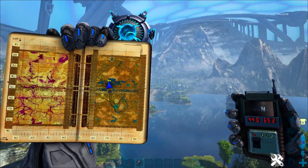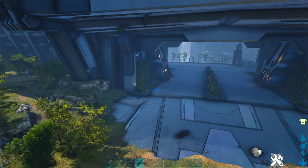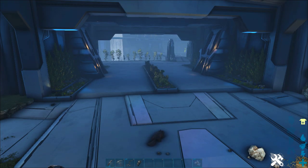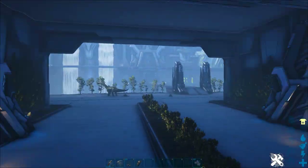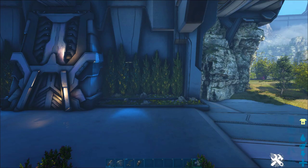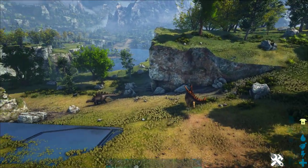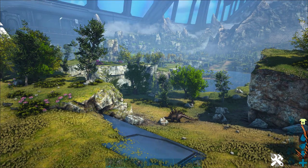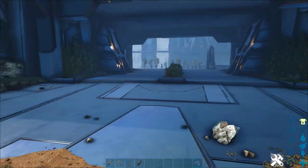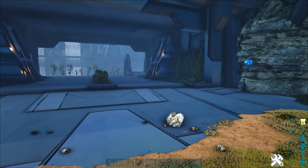You want to get every dino and creature cleared far away from that Meiwing, because when we use a rare flower, everything within about a block radius is going to come and try to kill us — including sheep, elks, anything. It doesn't matter what it is or how passive. You've got to make sure everything is cleared out. This particular spot is great because it's got some ledges and you can just lure dinos over the cliff so they won't bother you during the tame. But as long as you've got a Meiwing by itself, you're going to be in great shape.